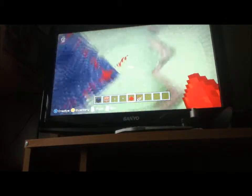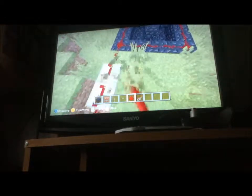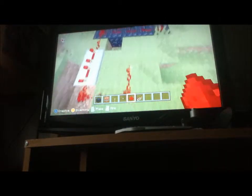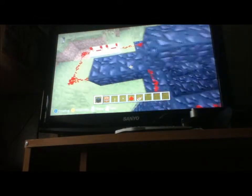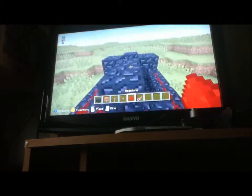Now you're going to want to put one piece of redstone and two repeaters on full, and turn with the redstone. Then you're going to make like a staircase up to the top like this. Now you have it finished — all you have to do is add the button.